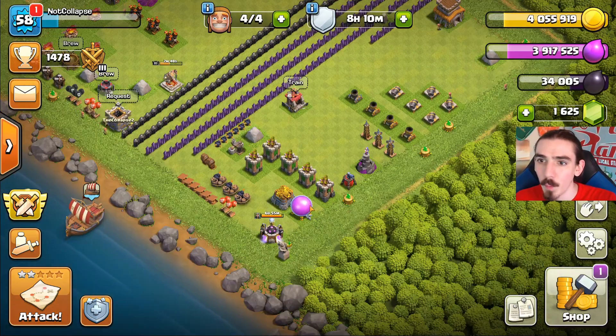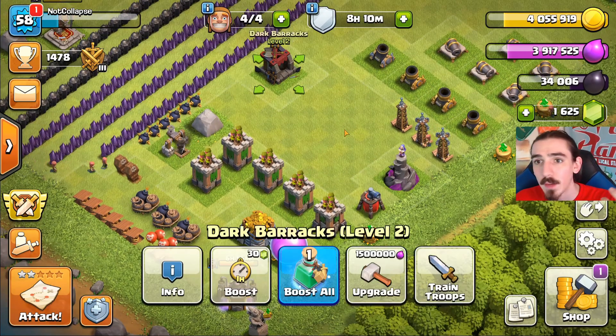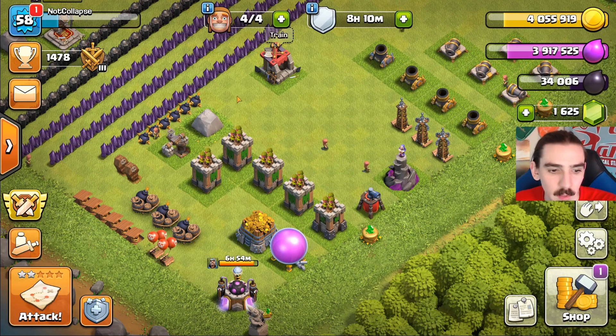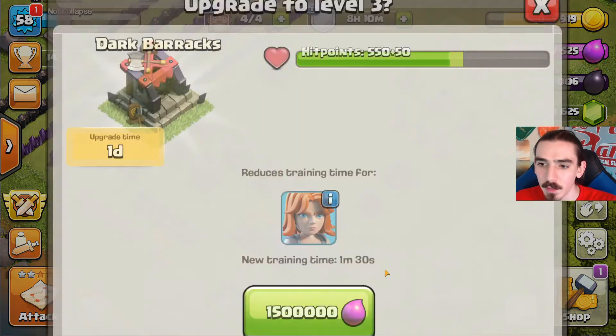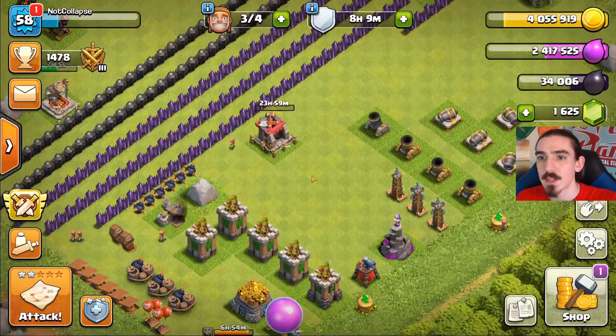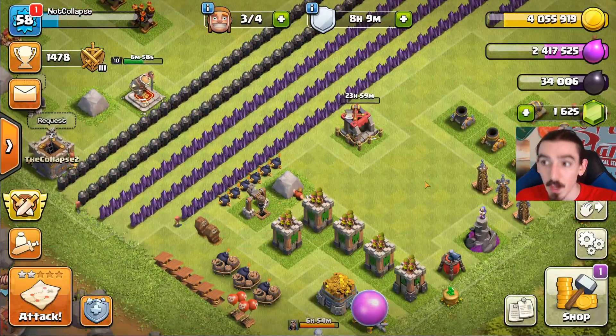With our four builders today, we need to spend elixir. The only things we can really do with elixir right now are upgrade the dark barracks and the dark elixir drill. Let's do the dark barracks - 1.5 million elixir, one day upgrade. It's going to unlock the valkyries again and reduce their training time from 3 minutes down to a minute and a half, which is awesome. I love valkyries, so I might incorporate them into some raids. Kaboom - fantastic! That's not max yet though, since our max one is at a higher level, so we'll need to upgrade that one more time.